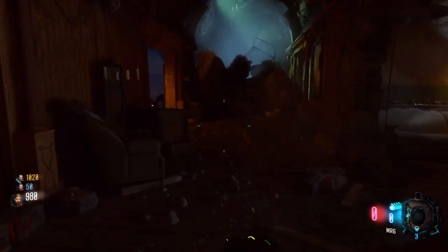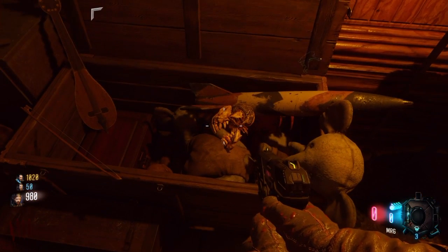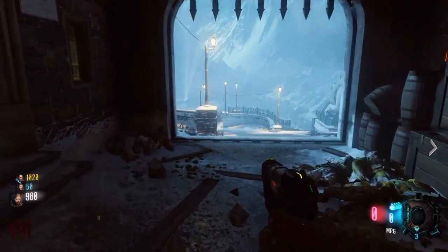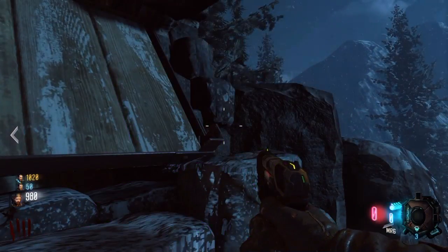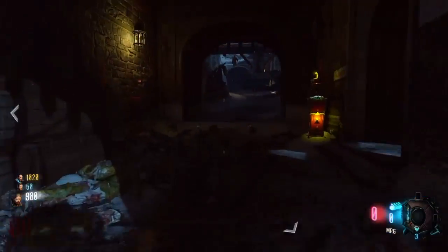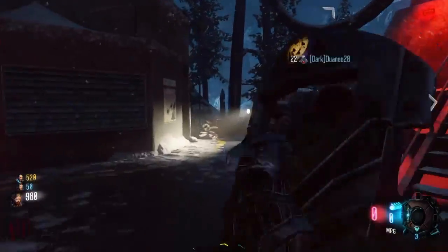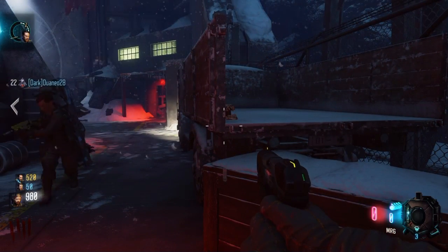The fourth skull is in Samantha's room — run into the main castle, go to Samantha's room and there'll be a little toy box. It's in the toy box; press and hold square, it'll glow purple. There's also possibly a cinematic here that says 'does this room mean anything to you.' The fifth one is down by where you started, just by the Double Tap perk — nice easy one. The last skull is down by the rocket launch pad; run around the left side and it's in the back of a truck.